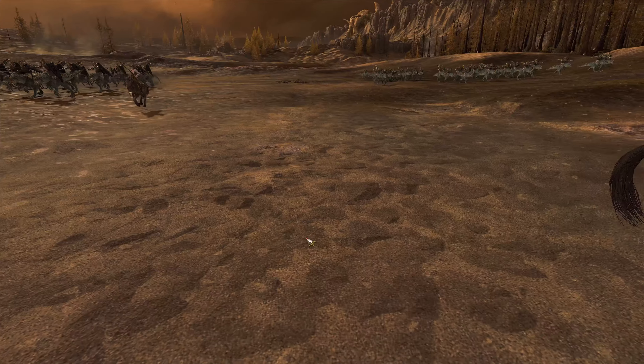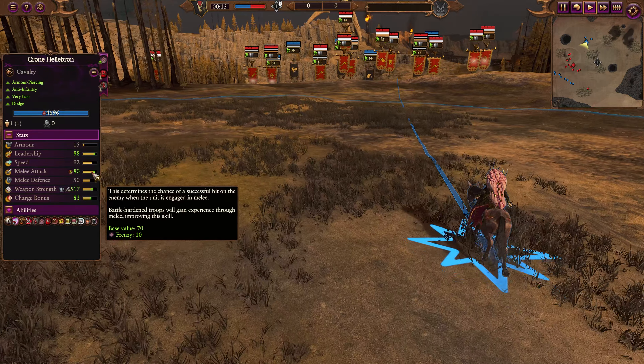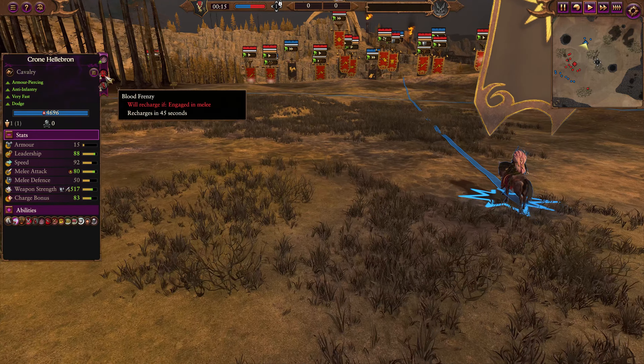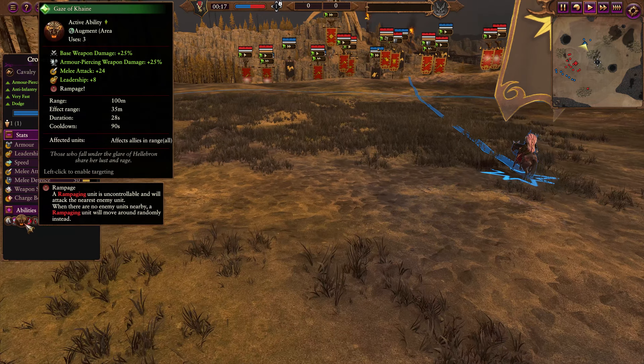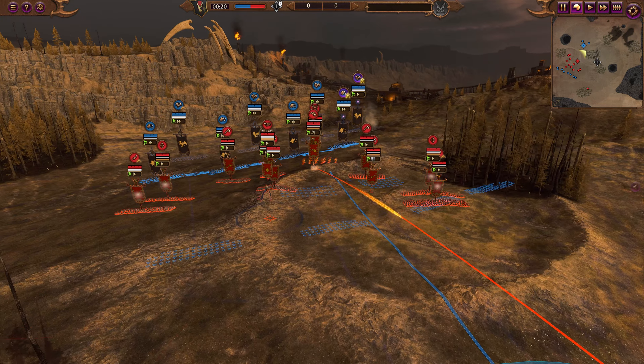Hellebron has one of the most absolutely crazy stat lines for a Horus character in the entire game, rocking a passive 80 melee attack with Frenzy active that only goes up from there when she starts to kick off some of her buffs. Today, Slade is taking her with a very interesting build.